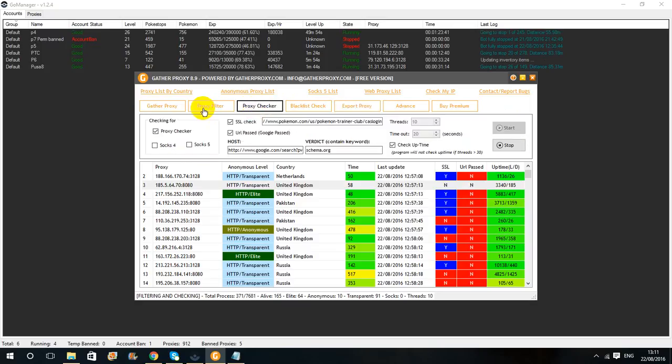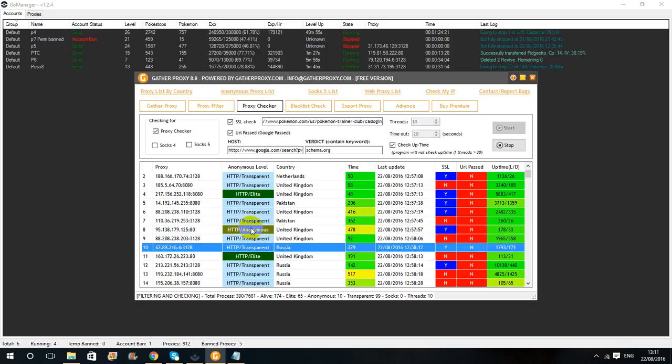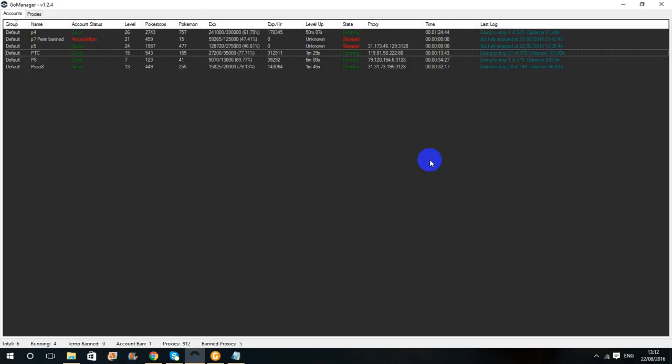You can export proxies if you want as well. With Transparent, Niantic is going to see that you're using a fake proxy and through that they can also see what your actual IP is. With Elite, Niantic will know you are using a proxy and will think that proxy is yours, even though you are running under a different one. Anonymous — you're giving Niantic a middle finger. It's telling Niantic you're not doing anything when you're actually doing something. I've tried that for 24 hours without getting IP banned, which is pretty good.